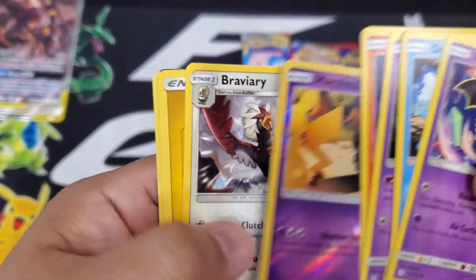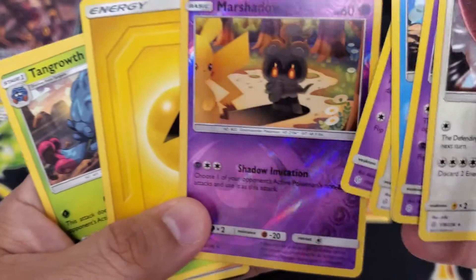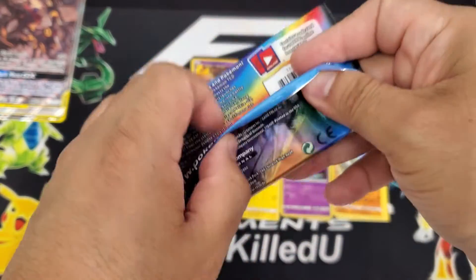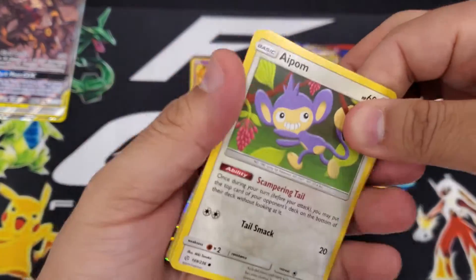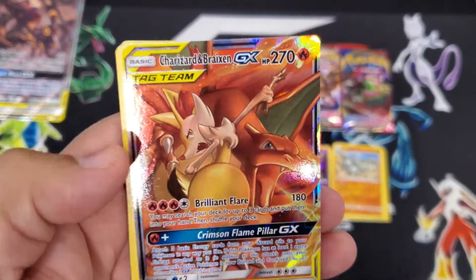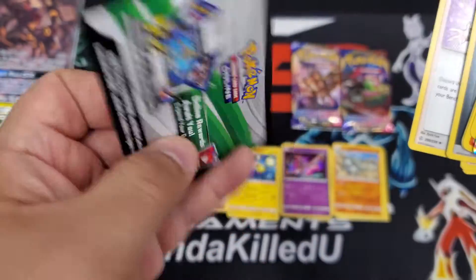Look at you - wow. All greens, all greens so far. What was the rare - is this the rare? I guess so. Oh hell yeah! Nice, nice all right. Online code.